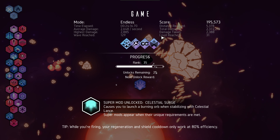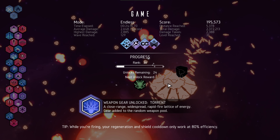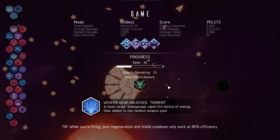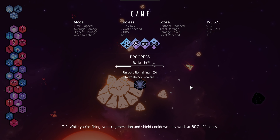Supermine unlocked — celestial surge: causes you to launch a burning orb and stabilize with celestial lance. My god. Weapon gear, a torrent: close range widespread rapid fire lattice of energy — seems like electrical power, like Emperor Palpatine. You will die. And there we go — that was amazing.